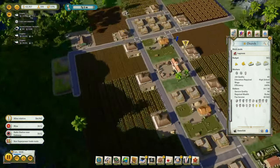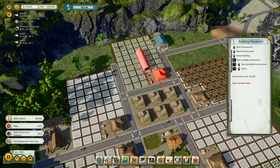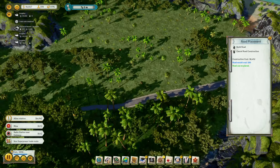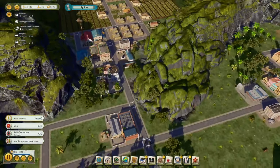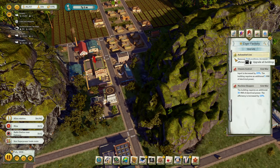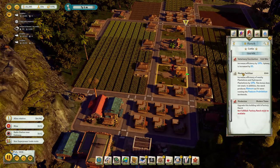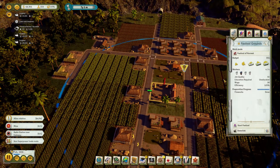Did we upgrade the church? We did. I need to open a road over here — that's kind of our next expansion area. Industrial area. Let's get automated line and upgrade the rum distillery. Forgot to upgrade to manure fertilizer over here, and ship conveyor line.